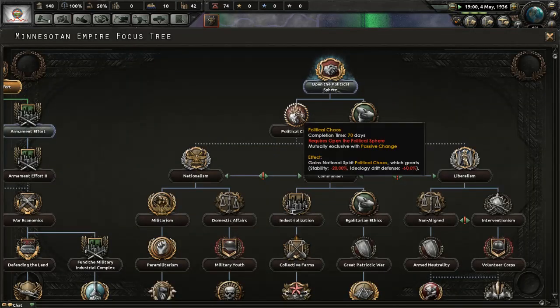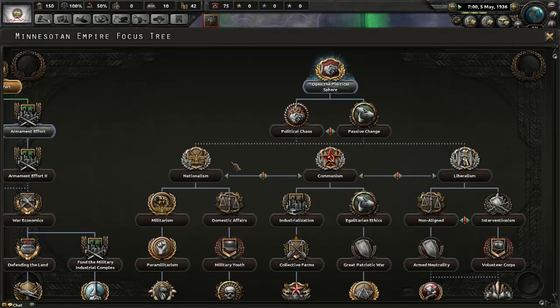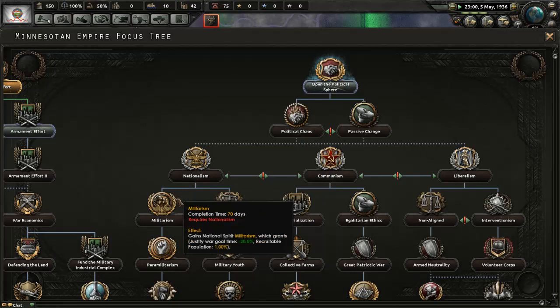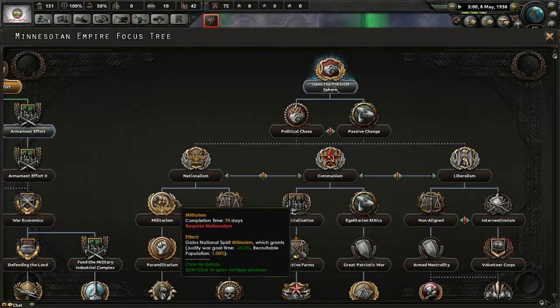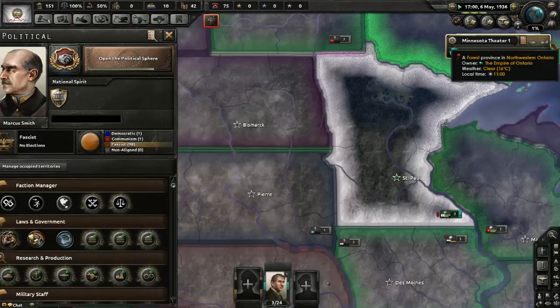We're going to have to definitely do that — and then nationalism, and then I think we're going to have to get militarism. Recruitable population — beautiful. I would love to get rid of this volunteer only setup. Actually, limited conscription is on the table. That's going to be the first thing we do.